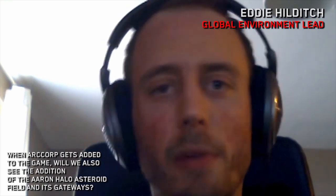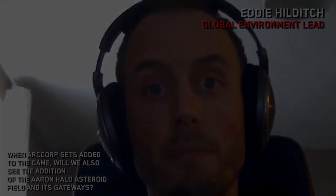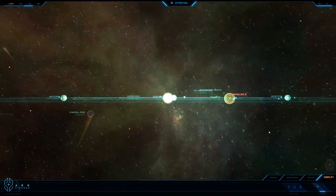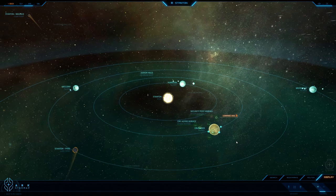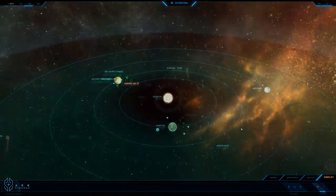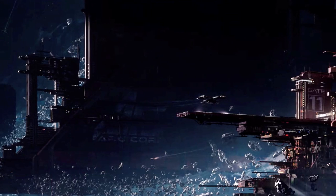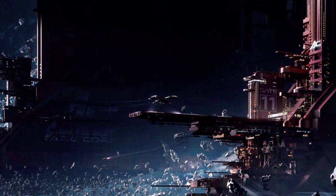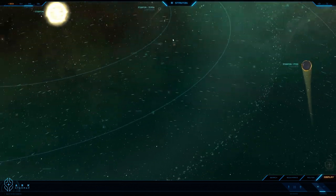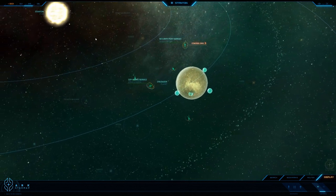The question was: when R-Corp gets added to the game, will we also see the addition of the Arran Halo asteroid field and its gateways? In lore, the Arran Halo belt is a giant asteroid belt situated between Crusader and R-Corp. This asteroid belt is so big and thick that it requires giant R-Corp owned gates just to navigate through. The bottom line is the answer is no — we did not see it when R-Corp was added into the game.